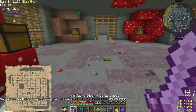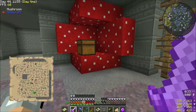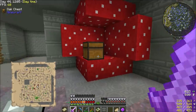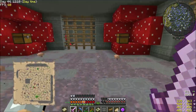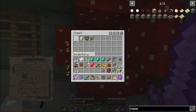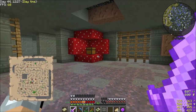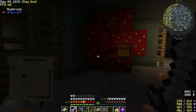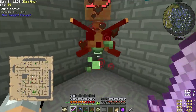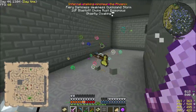His treasure chest — mostly nothing. Charm of keeping and a bunch of junk. Gunpowder — I'm taking the fireflies just because, maze map focus, gunpowder. So then we'll go up this way because the door is already open here. I guess I could give these guys slowness, that would actually be useful.